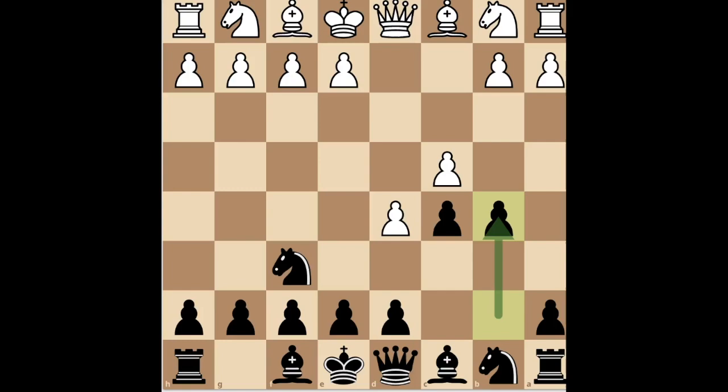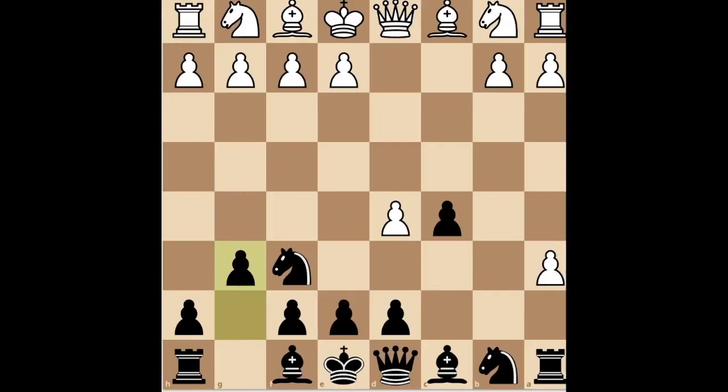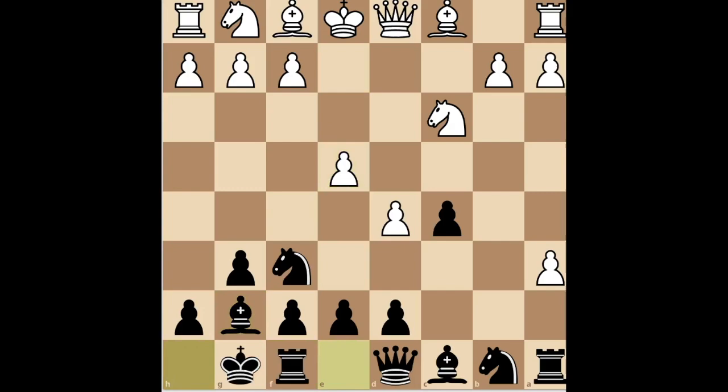Play B5, which offers White a free pawn. After they take your pawn, keep feeding the material with A6. Once they capture, fianchetto your bishop with G6. Now you're shaking in fear, because your pawn-grabbing, lentil-sized brain has just noticed that you're down two points of material. Just relax — it will make sense very soon. White develops their knights, and you complete your fianchetto with Bg7. After they play e4, just castle. White develops their other knight, and we have arrived at what is basically the starting position.